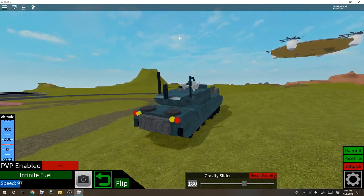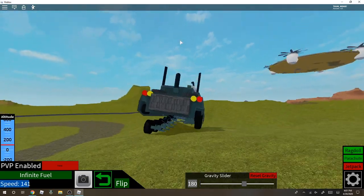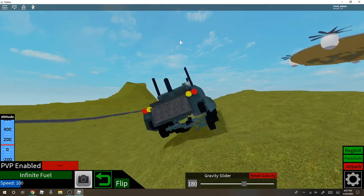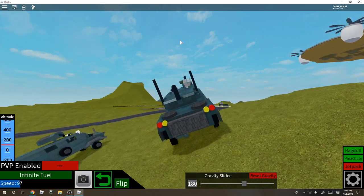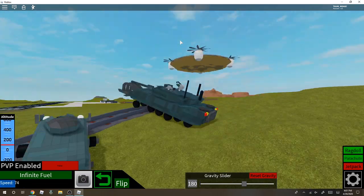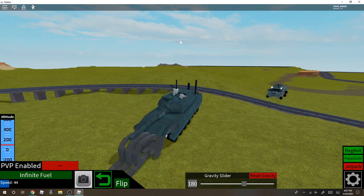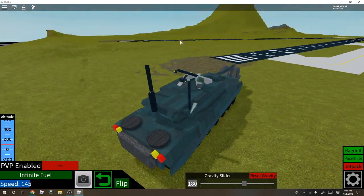I might make a tutorial on one of my other builds — it's like an M61 Vulcan, an air defense tank, so it shoots down planes and stuff. I let him copy my paint, so that's why he has the same paint.